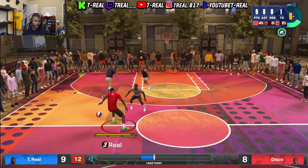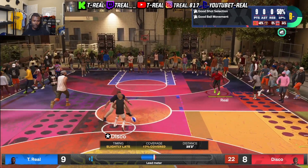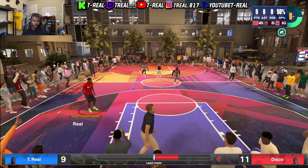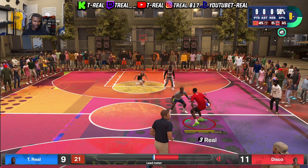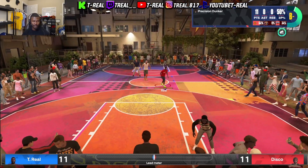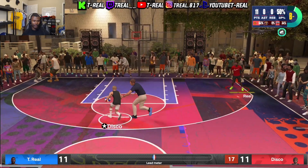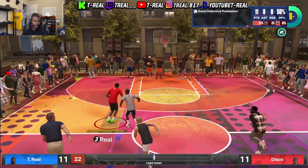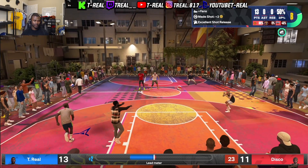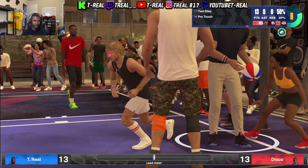Let's get some more shooting badges real quick. You can just shoot over them — if you shoot over, you get your Blinders, your Dead Eye. Like I said, you get all your badges really. I already got my Pro Touch on Hall of Fame, so I'm gonna work on my Two-Step and get that up. I think I got Spin Cycle on gold too — let's find out.